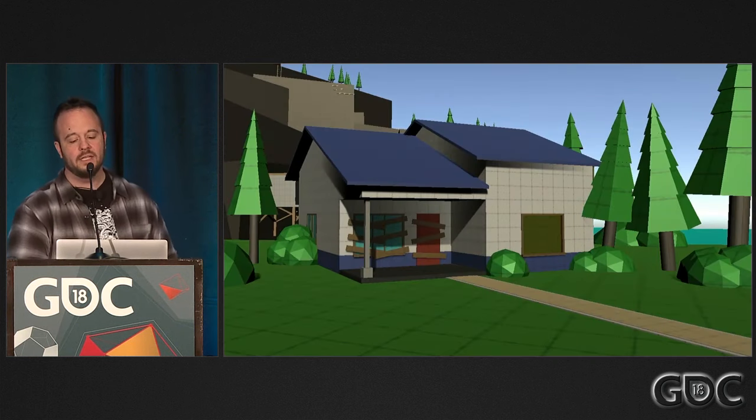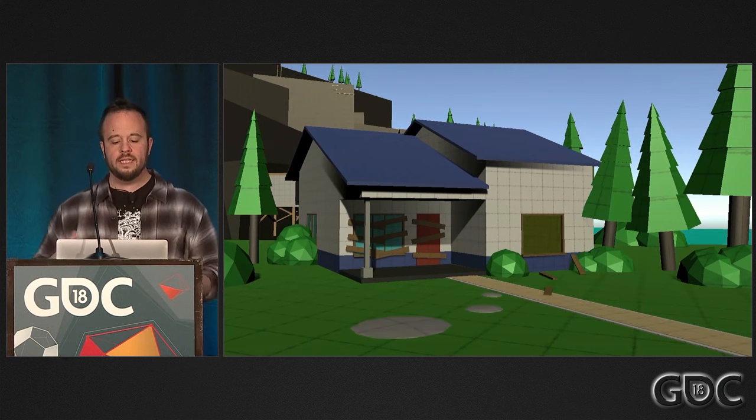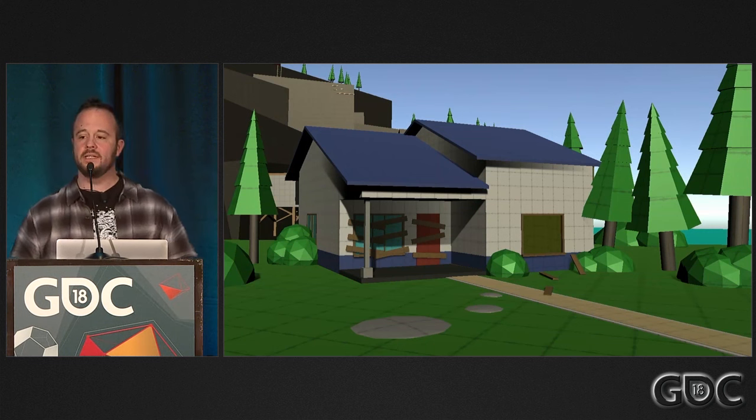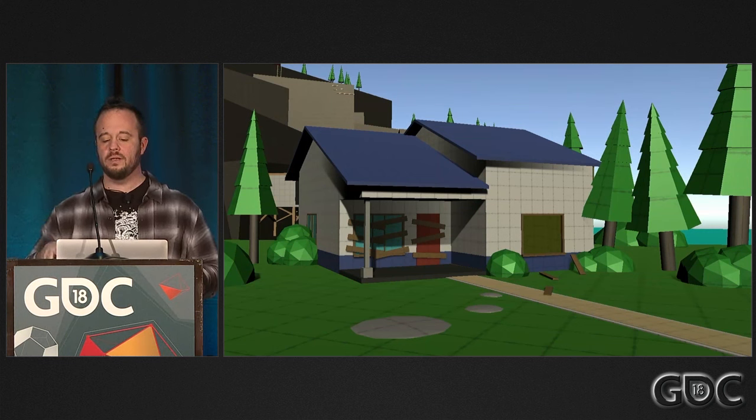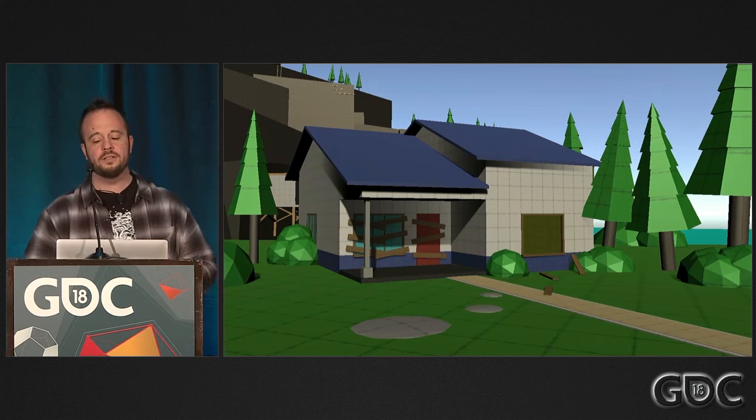Going back to this house: let's say only half the players during our last play test went into the house and the other half got lost. Let's add some rocks and boards as breadcrumbs leading to the window. Notice how the boards are angled toward the window, creating leading lines. You can also sprinkle these breadcrumbs in open-world areas to lead players to interesting things, like the panels in the Destiny example.